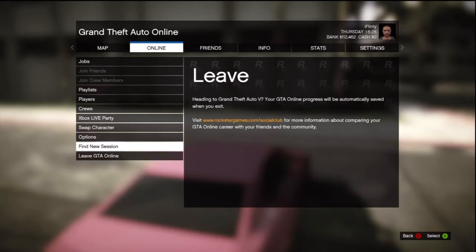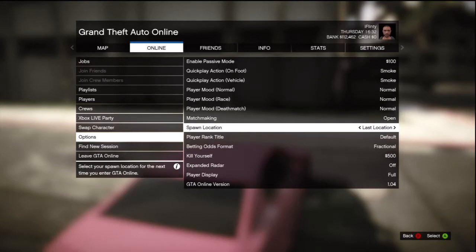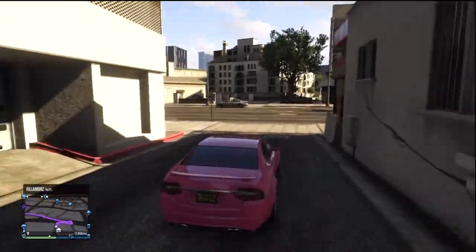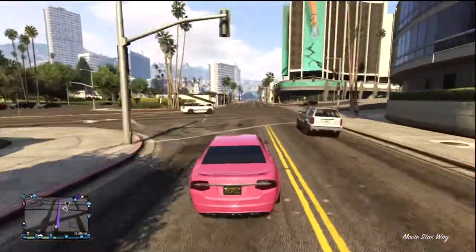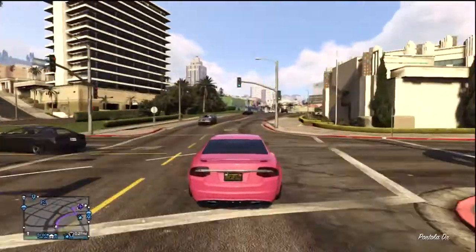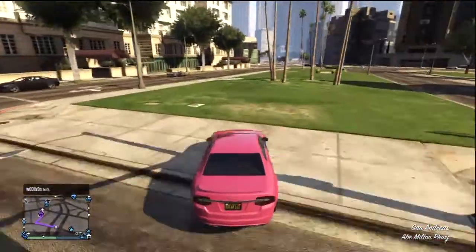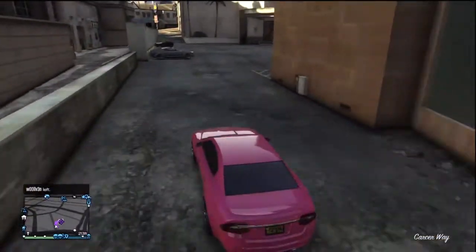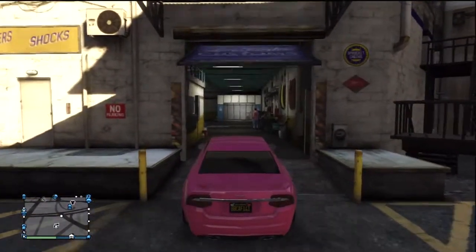Hey guys, Tom here from Sazerac Gaming and this is a GTA 5 Money Cheap Car Resell video. This glitch can probably earn you about 40k every time, and each time it takes about 3 minutes, so that's like 800k an hour. It's not the most, but it is the working money cheat for this.